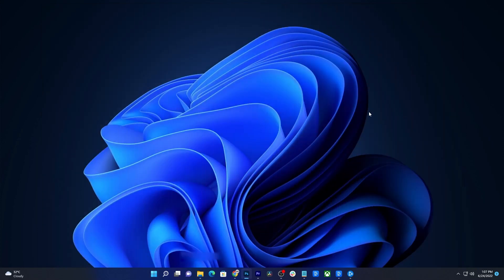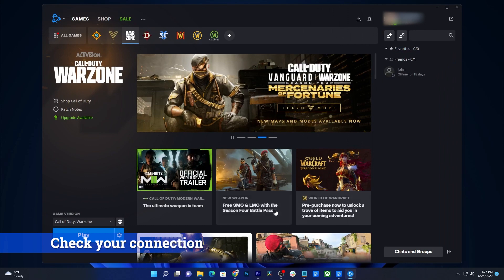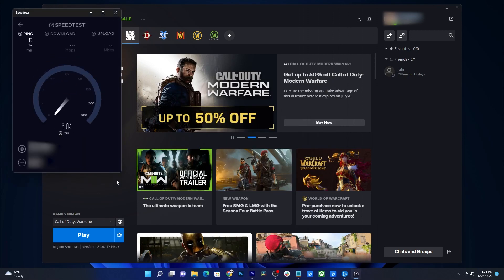After the reboot, launch the game again and try to see if the problem is fixed. If it's still not, then what you have to do next is to do a speed test. It's possible that you're just suffering from high latency or even slow connection. Just log on to speedtest.net and test your connection. If your latency is more than 50ms and your download speed is below 30 Mbps, then it's a connection problem.